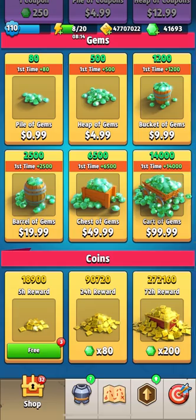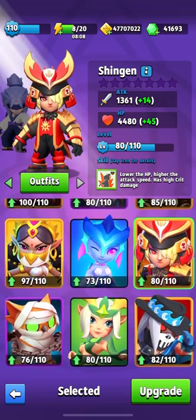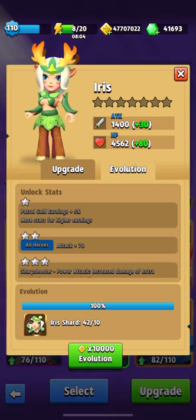The first hero we will upgrade today is Iris. At the moment I have 32 fragments, and today we will pump her to two stars. Recently we've been given Iris shards, which helps a lot in leveling her up.